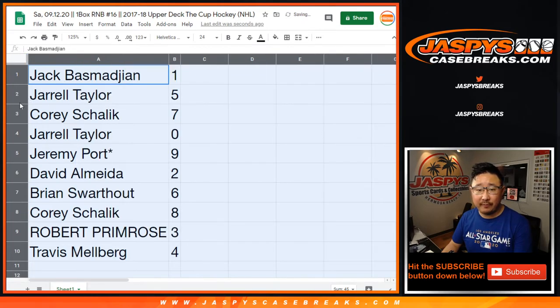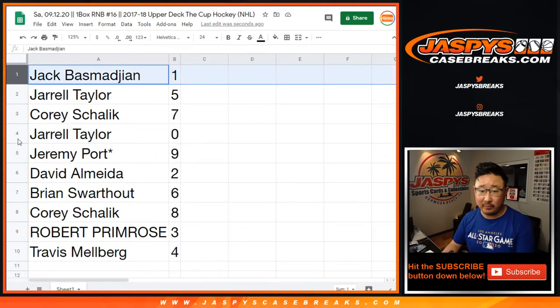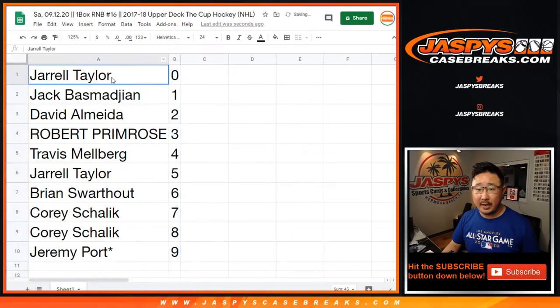Jack with one, Jarrell with five, Corey with seven, Jarrell with zero — so you get any and all redemptions in this one box break we're about to do, including one-of-one redemptions. Jack will still get live one-of-ones. Jeremy with nine, David with two, Brian with six, Corey with eight, Rob with three, and Travis with four. Sort by number right there.